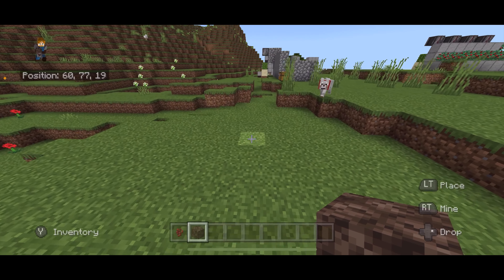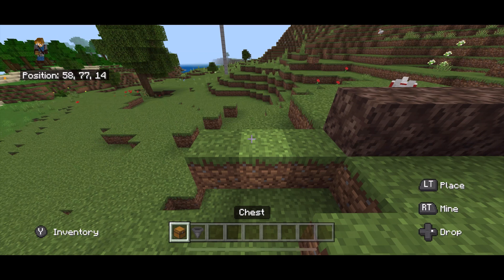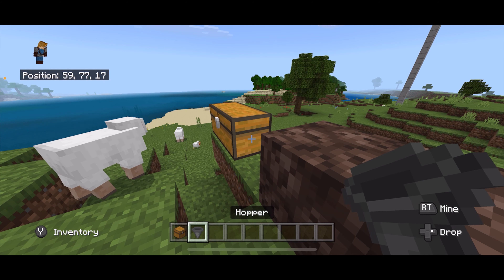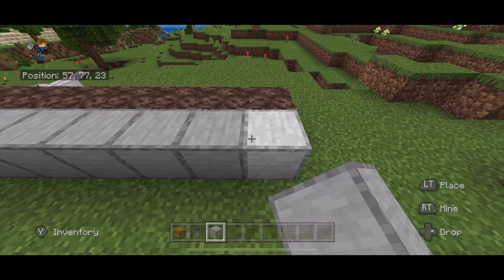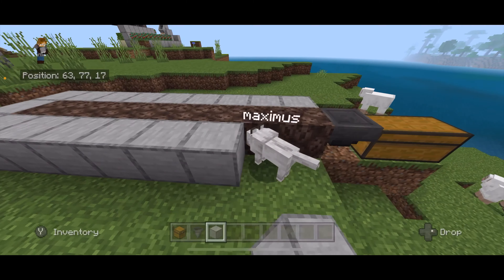To start this build, we are going to take eight pieces of soul sand. Place them like that. At the end of your farm, place a double chest and a hopper going into that chest. Now, in front of the farm, place blocks all along the soul sand, and then keep coming around with those blocks all the way around.